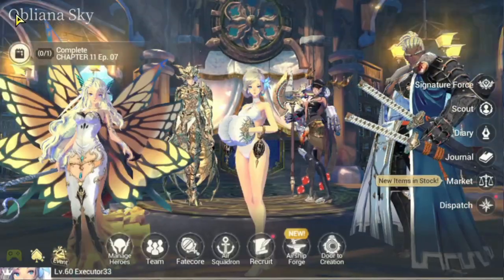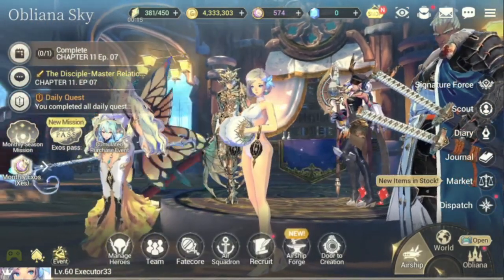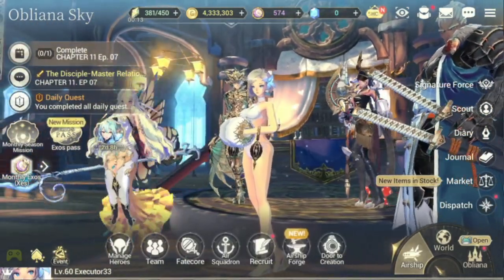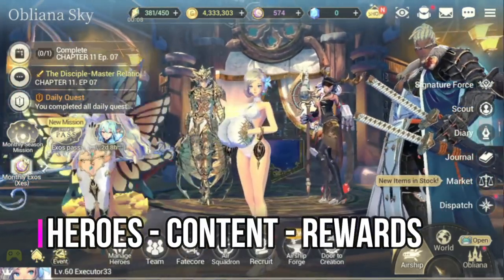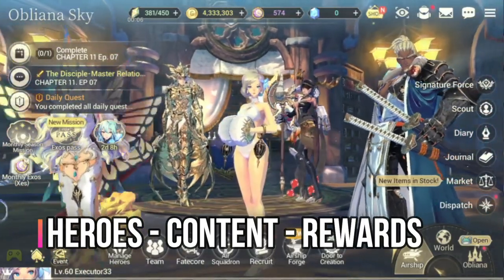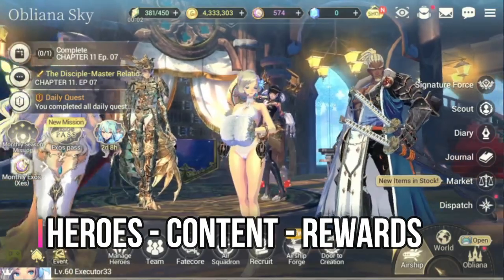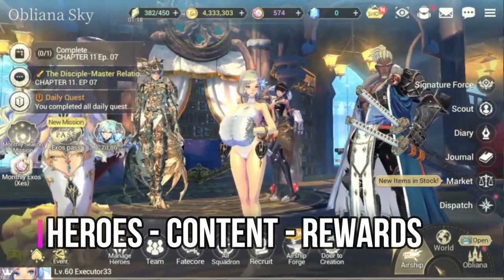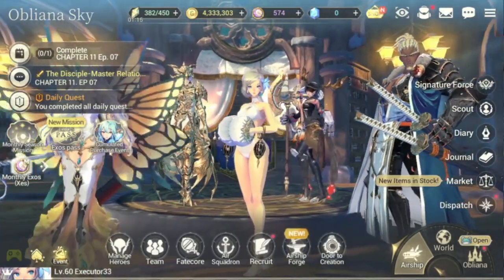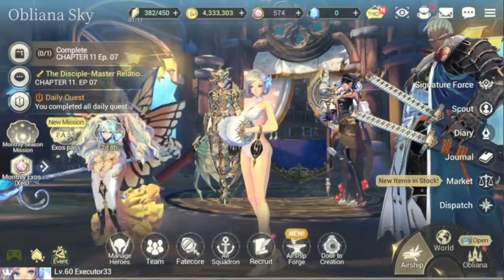The concept of Exo's heroes is actually very simple — it's a cycle. You level up your heroes, then try to complete content, and get rewards from that content. Those rewards you use to level up your heroes again. So the cycle is: heroes → content → rewards → back to heroes.